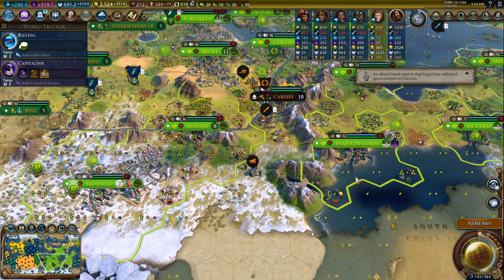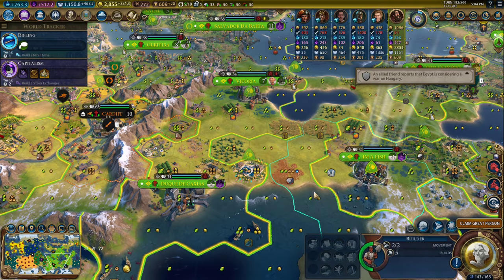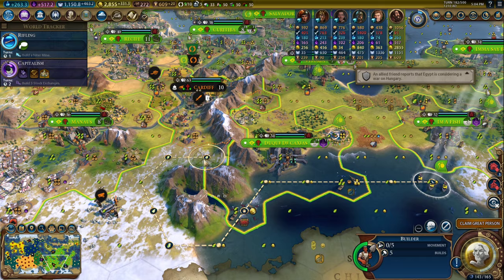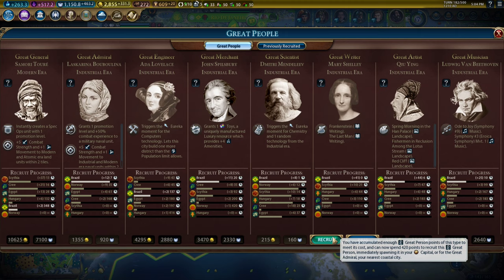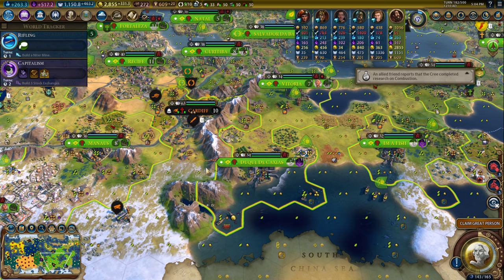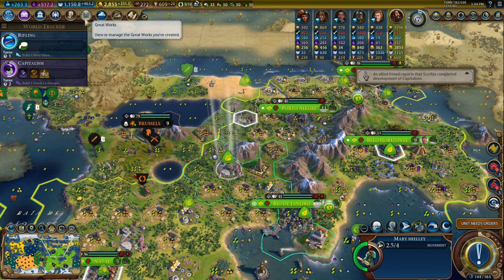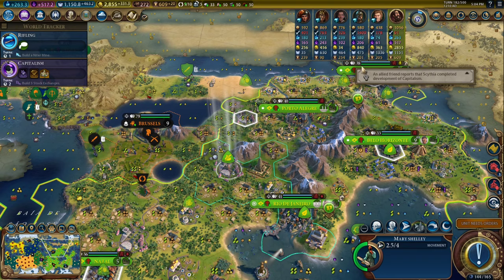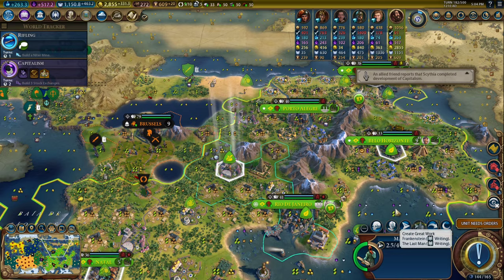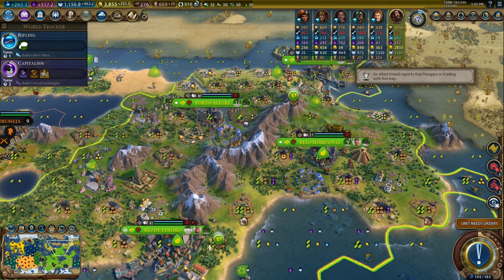I want this to be a national park as well. I'm just going to keep making forests with this builder. This builder still has some charges, so let's build forests over here so I can buy this national park. I only need to build one forest here because I'm only going to own this one tile. There's Mary Shelley — let's take her. Mary Shelley, come over here again, move great works out of Rio to somewhere else, and then create great works here.